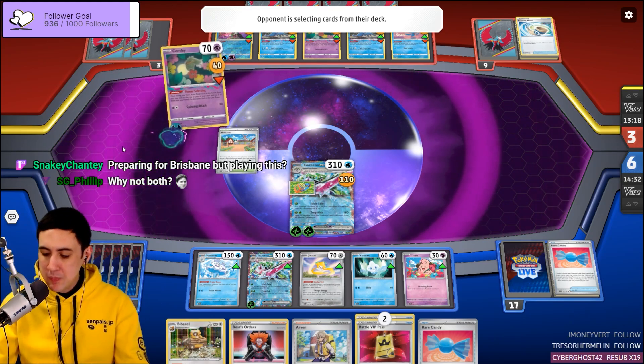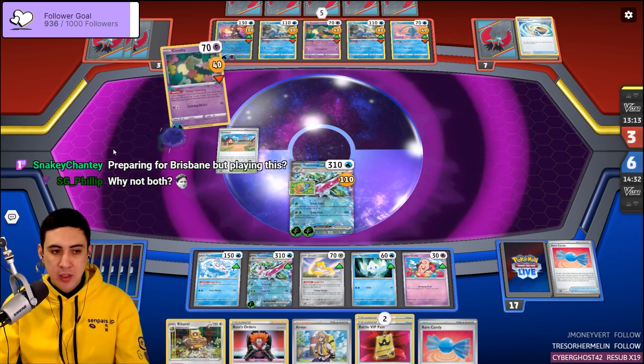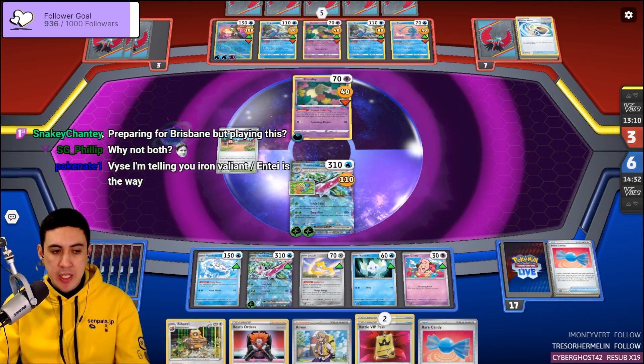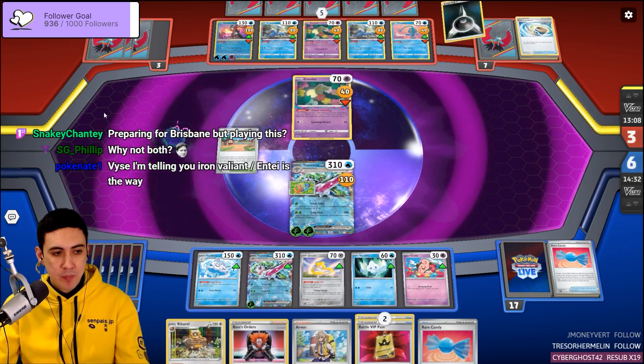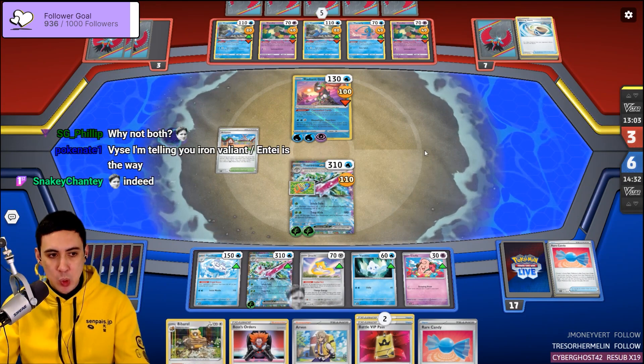By my own admission, I don't feel terribly good about Serena going into something like a regional championship unless you think you've really busted the deck. Iron Valiant and Entei with Poké Nate — pretty strong contender, for sure.